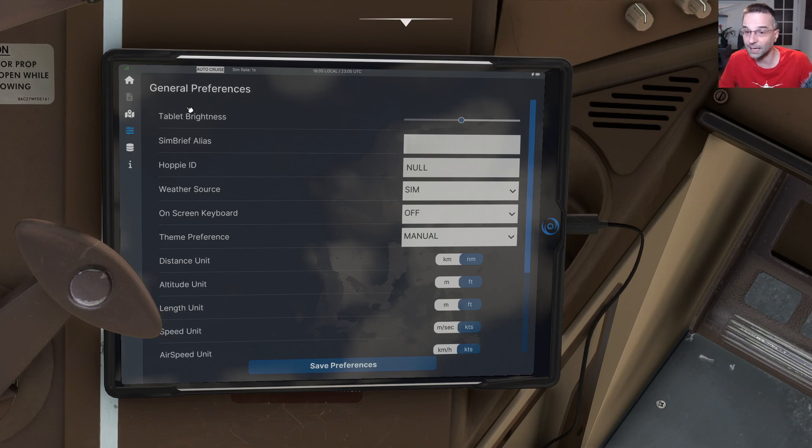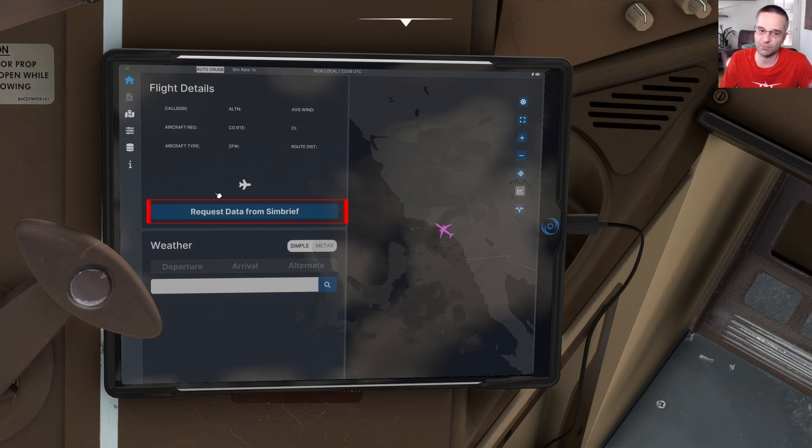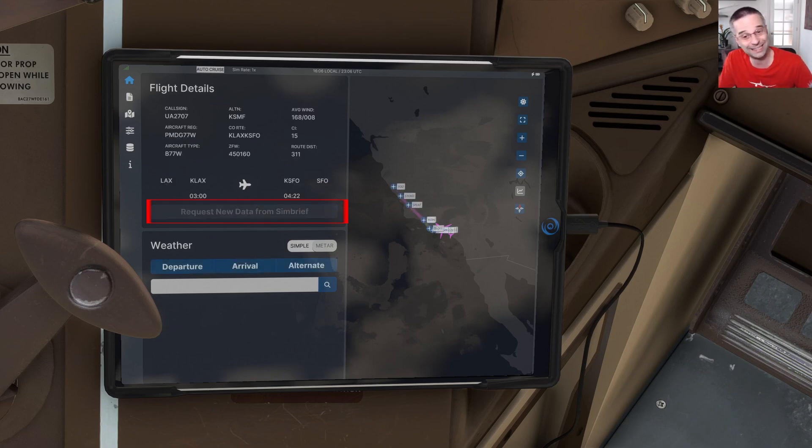We can head back over to the first tab at the top and now we're going to request new data from Simbrief. That's going to pull down everything that we just planned and you should see your route show up on the map from the departure to the destination. If you don't, there's likely been a configuration issue with your Simbrief account so you'll just want to double check it.